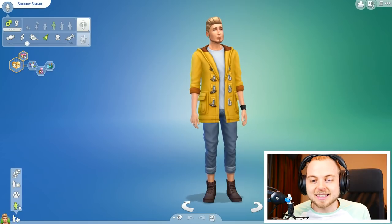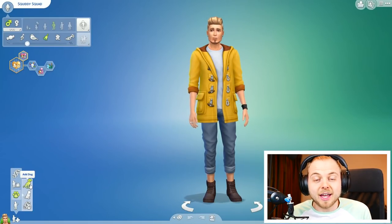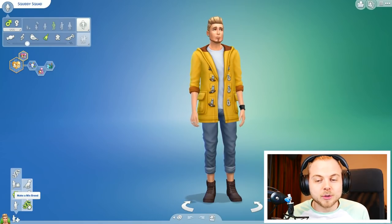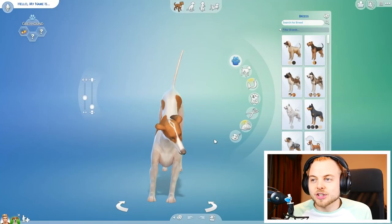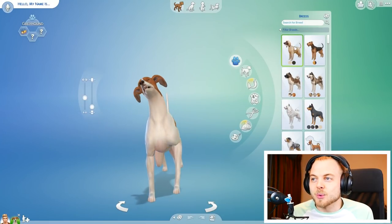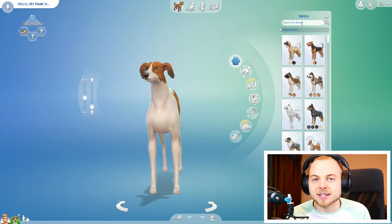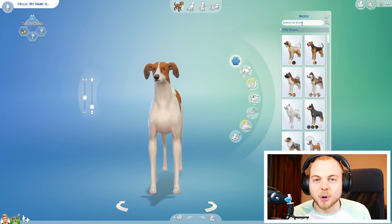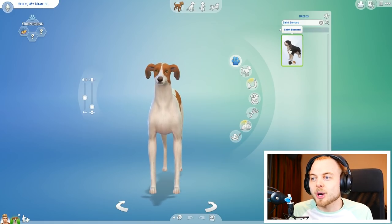If we click down at the menu here you can see a little paw print and then we get three options: you can either create a dog, a cat, or we can do a mixed breed which is quite cool. So we're going to click add dog today. They've put in quite a few breeds and we can actually search for breeds. I know that St. Bernards are in this — I checked before the video. If we type in St., the St. Bernard pops up.